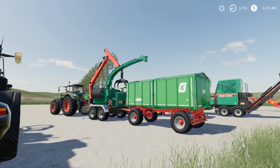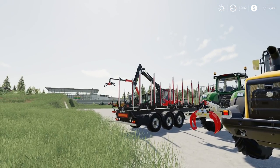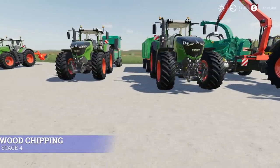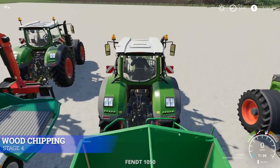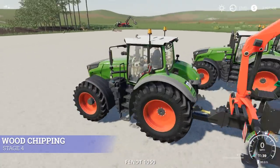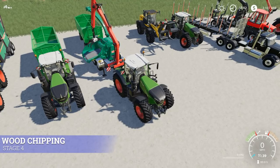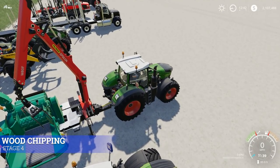Stage four is an option instead of selling logs whole — this is wood chipping. There are two wood chippers in game as standard. The first has a crane attached, so you can actually pick up logs off the ground and feed them into the wood chipper. You run it from the tractor cab. You turn it on with B, and X will fold it back up.